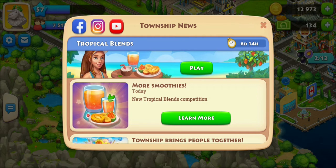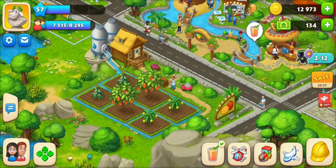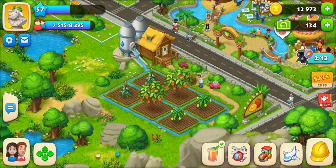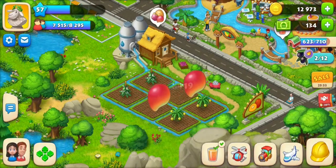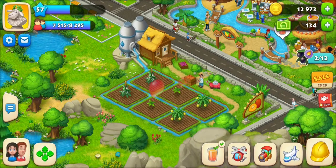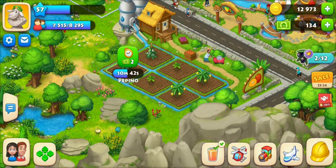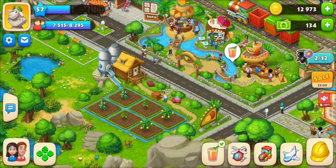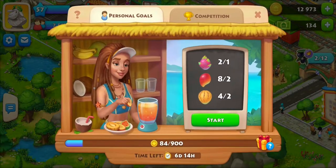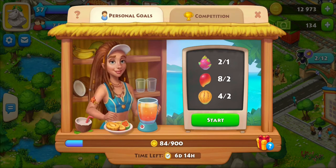If you've ever played Fruit Ninja it's kind of like that. First off you have your garden, which is a separate garden from your farm. You start out with some seeds and you can grow them for the fruit — you've got mango, dragon fruit, and pepino. You grow these fruits and then when you get them you're able to play in the event.